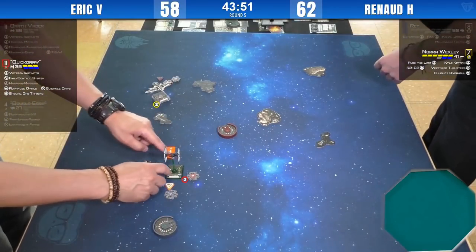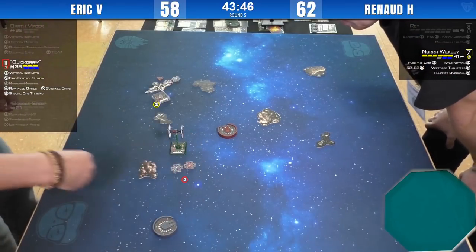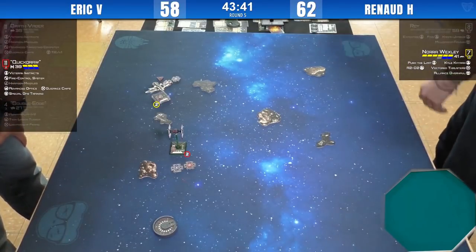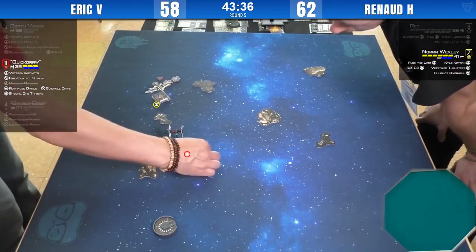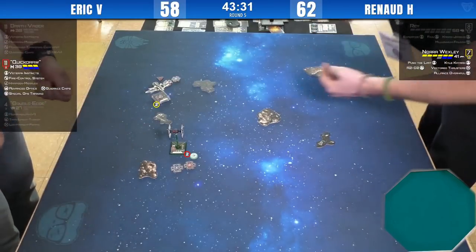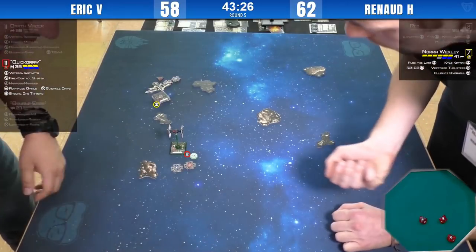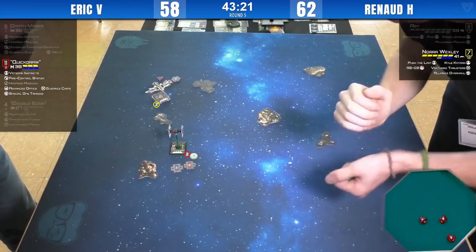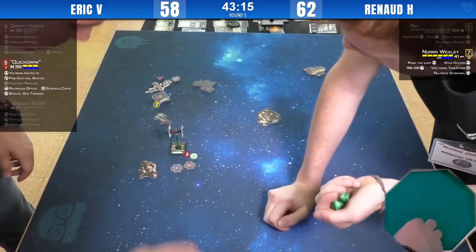Nora has a good position. Quick Draw has all of his shields. Does Quick Draw barrel roll out? No. Range two through the rock — pretty favorable for Nora. Focus. He might not use it because he wants it on defense. He could spend the lock and reroll. He's going all in.